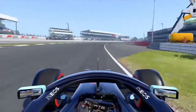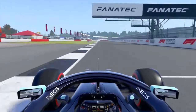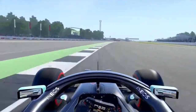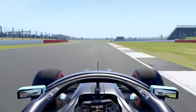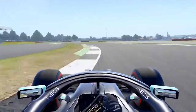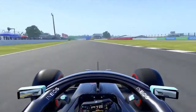Old Turn 1, hugging the right-hand side, shortest run down to Copse, where you want a tiny brake at the 50m board, completely flat, leading to one of the best sectors on the calendar — Maggots, Becketts, and Chapel. Completely flat still, now down to 7th and then 6th through Chapel, leading onto the Hangar Straight, activating the DRS.